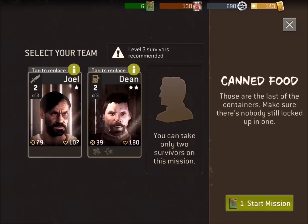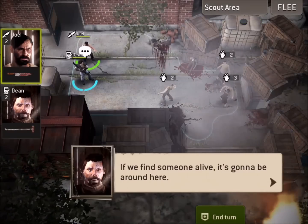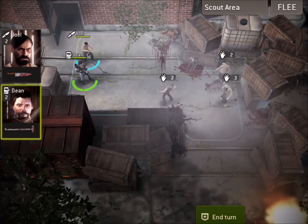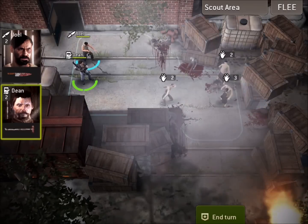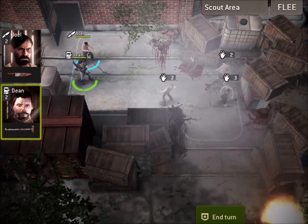This is the boss stage — there's no boss here, but it's the deadly mission, so it's equivalent to a boss stage and we'll call it that. In this particular mission, you can't take three survivors; you have to only take two. The recommended level is level three, and I don't have a level three, so I'm going to bring two level twos and just see if I've got enough firepower to take it down, even though I'm not meeting the recommended level.